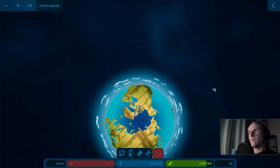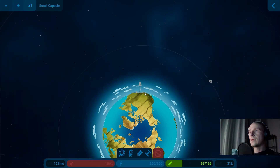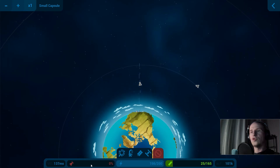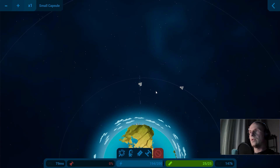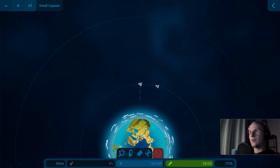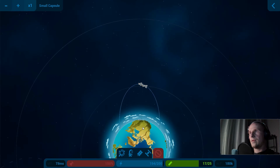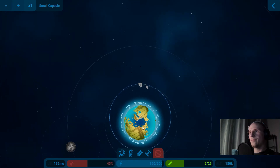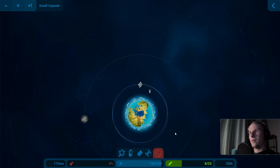Go ahead and launch — full thrust, going straight up. Once we run out of fuel at 25, we are going to drop our thrust down and decouple. Rotate to the left, 90 degrees. Once we get to the apex height, I'm going to increase thrust and circularize this orbit as well. We are extremely close.